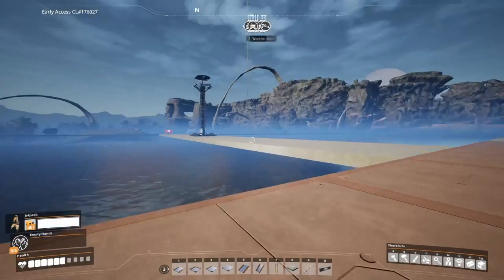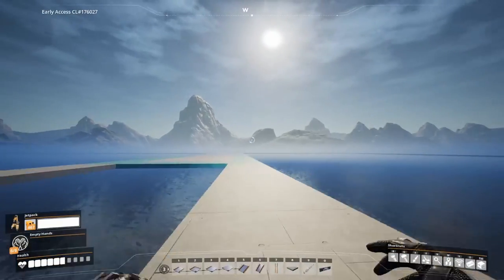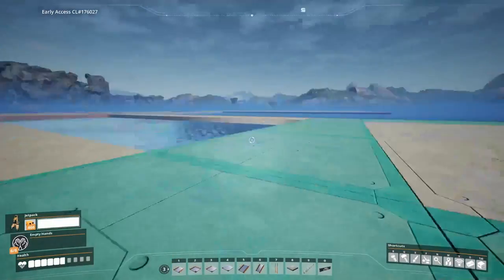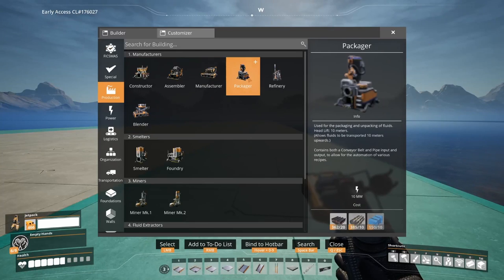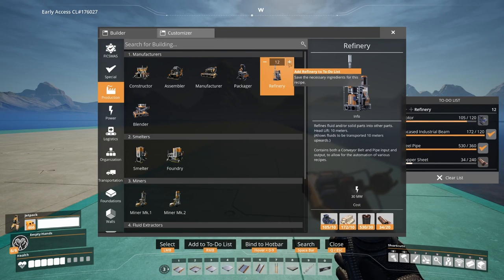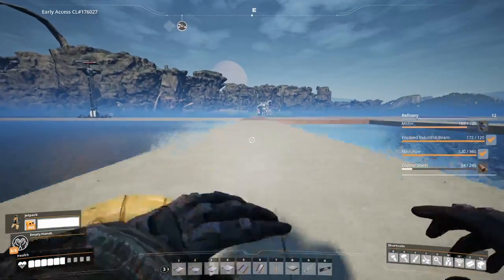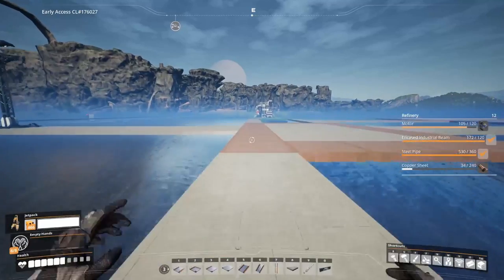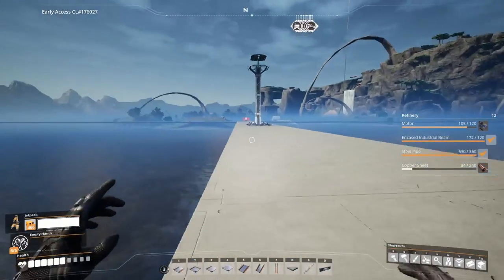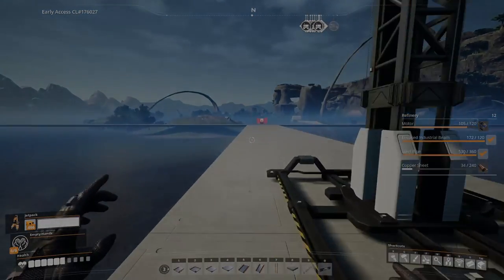If you want to see the rest of the plant you can check my previous video. On this side we are going to have twelve refineries, so I need more stuff. I hope I have enough here — I don't want to have to go all the way back to the storage place.